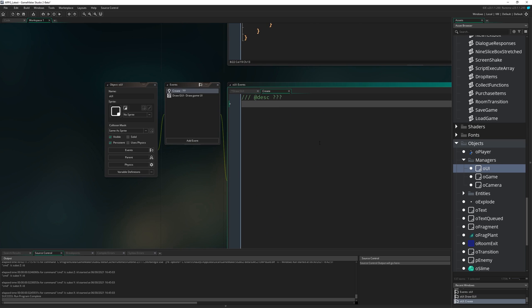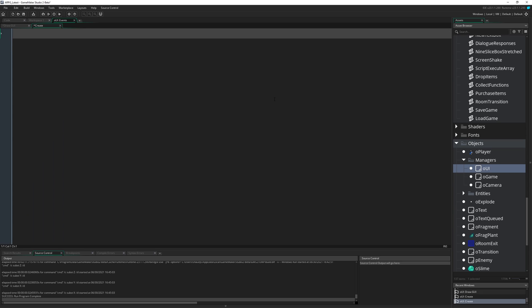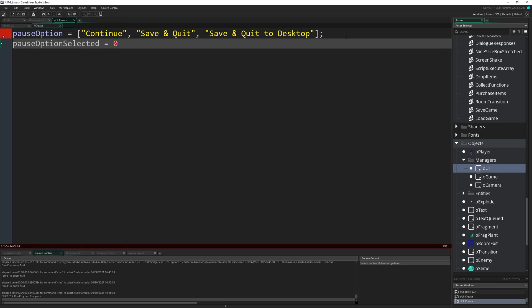I'm going to go to the create event and declare a couple of new variables for the pause menu. First is `pause_option`, an array that contains the strings for our different pause menu options: 'Continue' so we can carry on playing, 'Save and Quit' which will quit back to our main menu, and 'Save and Quit to Desktop' which quits the whole game. Then `pause_option_selected` equals zero, which says which entry of the array we currently have selected.